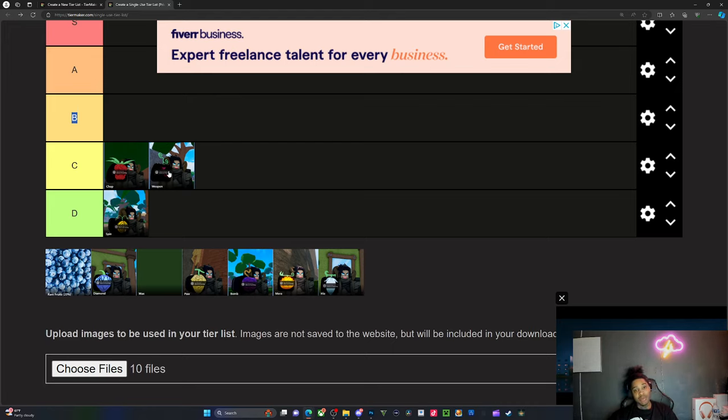Chop is above Weapon. Now a lot of people are gonna be like, why is Chop above Weapon? Weapon is not that crazy — it takes a lot of aim, and if you're good with aiming, good for you. But not everybody's gonna be able to use it. Then we got Bomb — Bomb's actually pretty good.